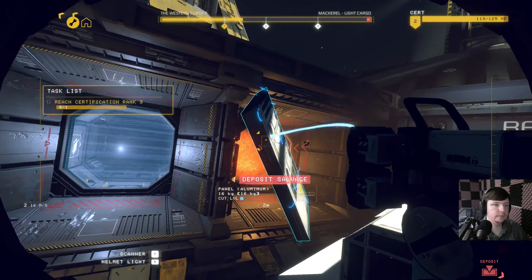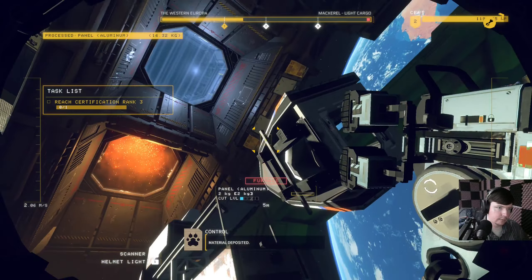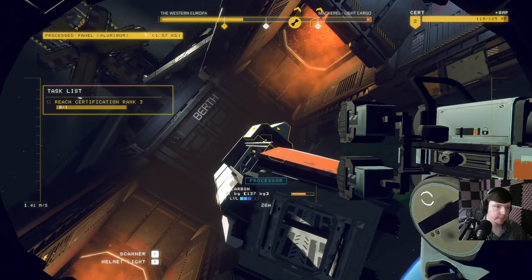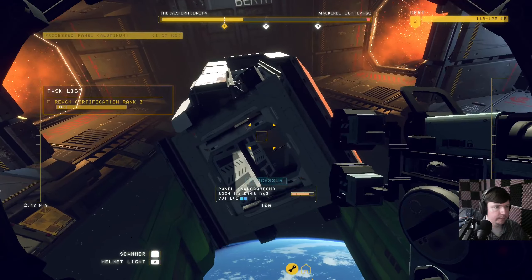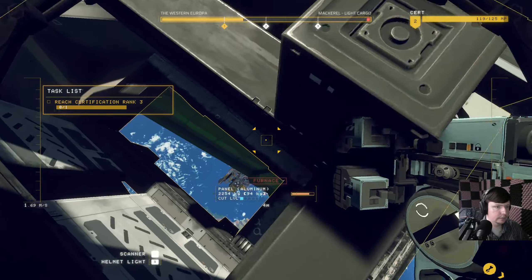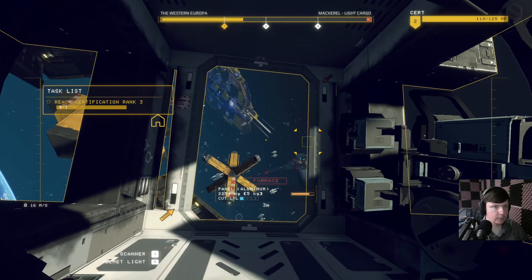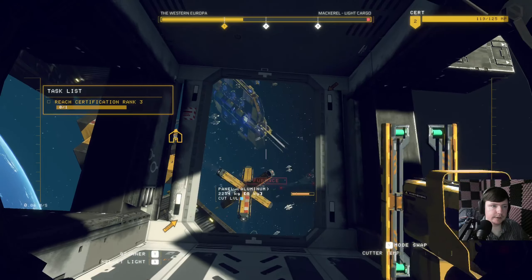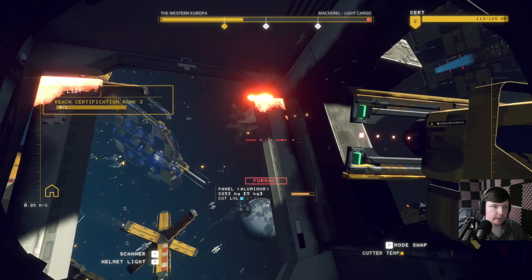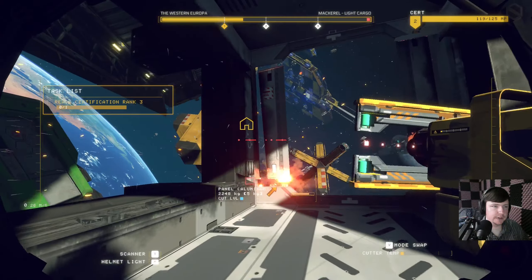We're just getting nanocarbon - I'll take it. Object accepted for processing, credit deposited. Keep it moving. Let's get ourselves oriented so we don't puke. We don't have the cutter... the cutter. Yeah, I thought there was like one more piece of the training video - they tell you a little bit more about actually cutting ships apart, as opposed to just free-floating panels like it did in the tutorial.